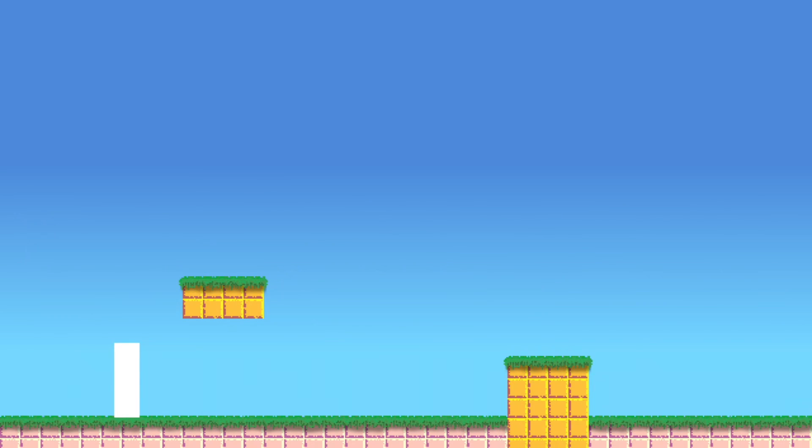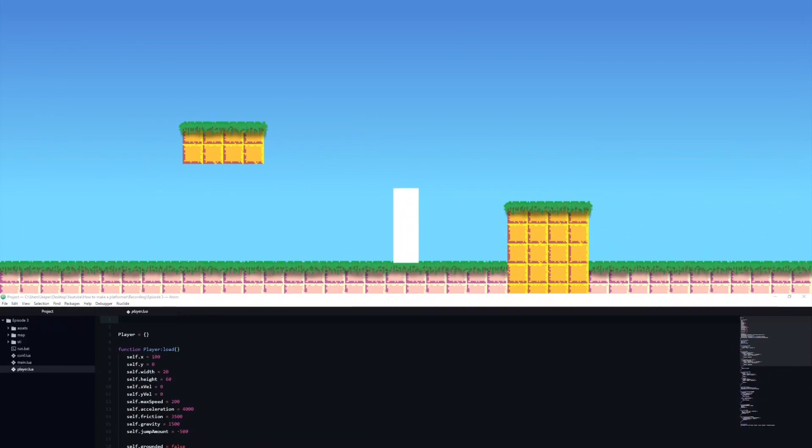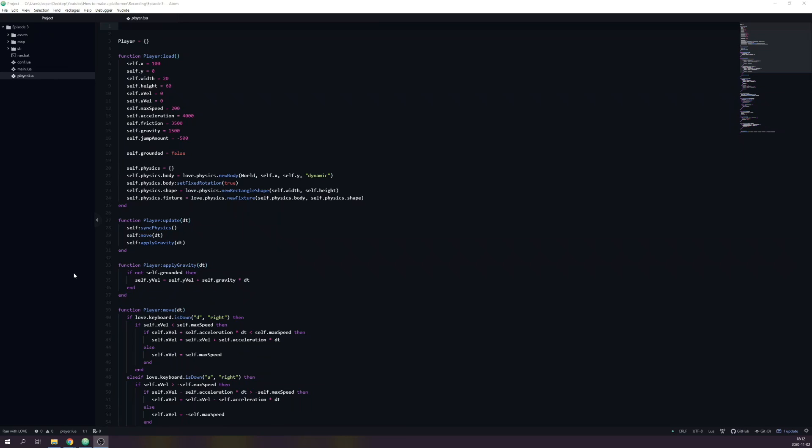In the last video I gave some homework, which was to create a double jump for the player. The way I approach anything that I have never coded before is to first define what it is. A double jump is an extra jump that can be used when the player is not grounded. That means it cannot happen when the player is running on the ground. The double jump can only happen one time, so making a boolean that stores if we are able to double jump seems like a good idea. The double jump can be performed once every time the player jumps. To accomplish this we should refresh it when the player lands.